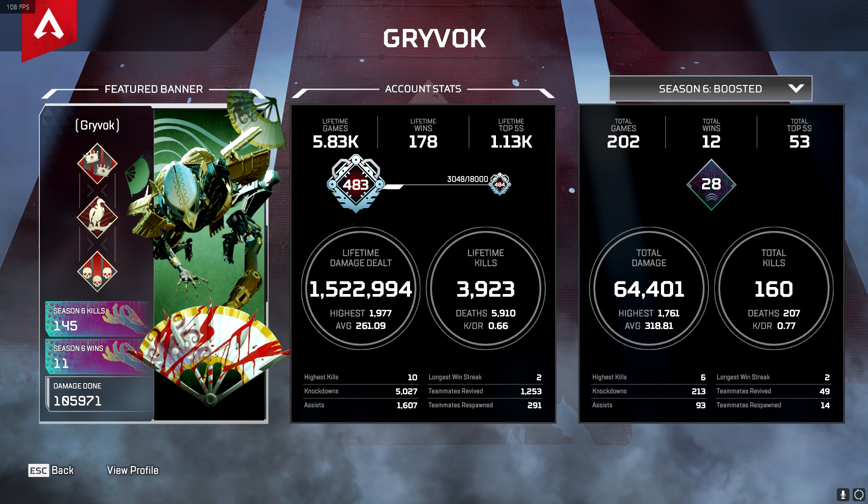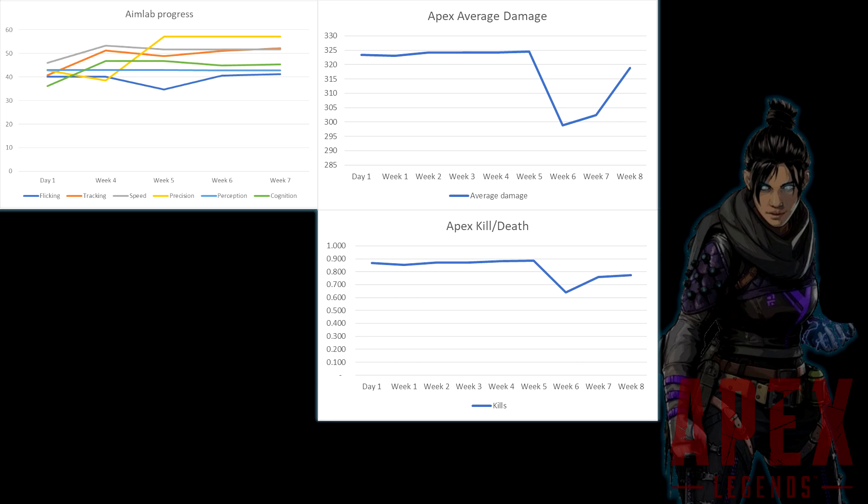Looking at the charts: Aim Lab progress is pretty much flat — gains are very small, less than two to five percent, so they won't be visually obvious. But we're not seeing any drawbacks either, and some things like tracking are steadily increasing. In Apex, you can see the valley from week six and we're kind of heading back up again. Average damage is trending upwards, which is nice. Kill-death isn't trending the way I want — it looks like I'll come out of the season at max 0.8, and I really want to do better than that.